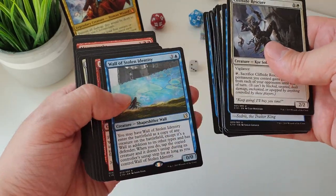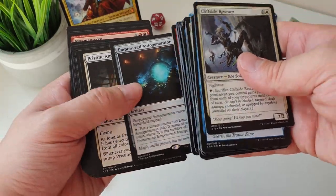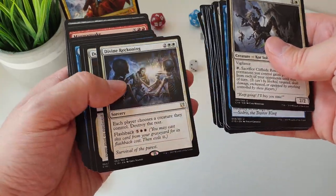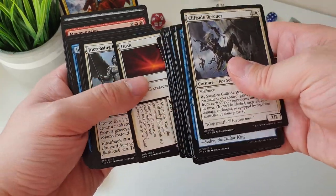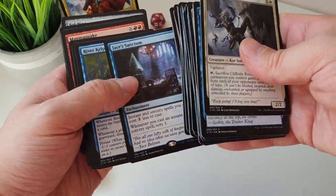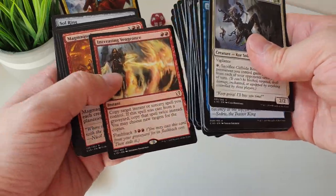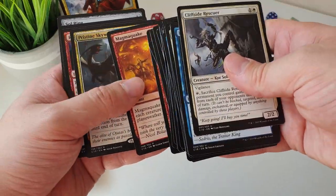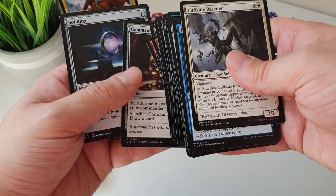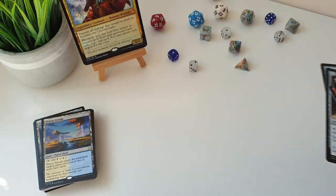Wall of Stolen Identity is another really cool card - as it ETBs it becomes a copy of any creature on the battlefield, except it's still a wall, and then it taps down the creature you've copied, so it's a double slap in the face. Christine Angel has got absolutely amazing art from Scott M. Fisher - now this guy knows how to paint a Magic card, and if you're interested in seeing me wax lyrical about his artwork, you can check out the linked video.